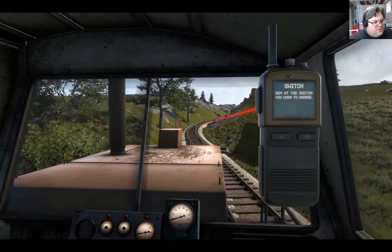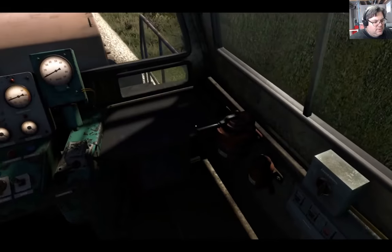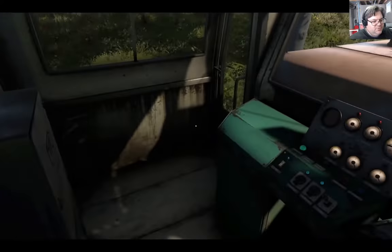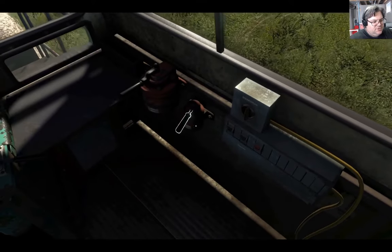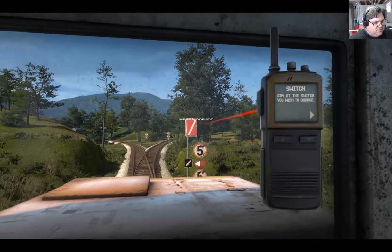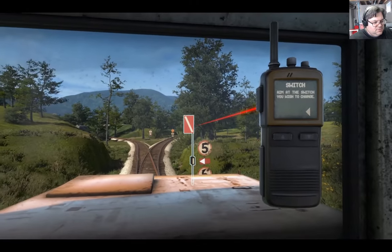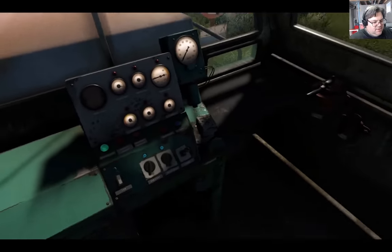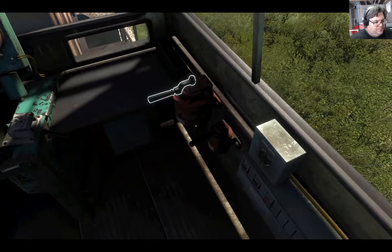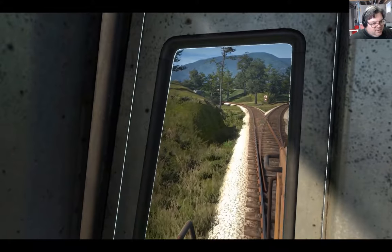I imagine at some point they're going to implement some sort of damage for doing that. We have gone past the switch, so we can stop. Now we can grab our comms radio again and switch it. Good. We'll go into reverse, take the brake off, and then we'll go backwards up the thing. We've got a downgrade here.